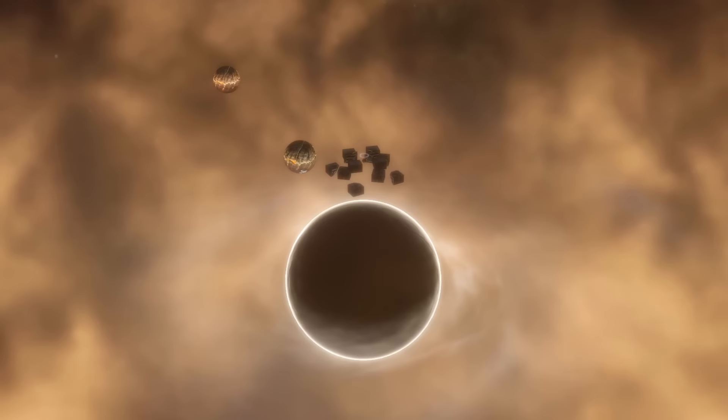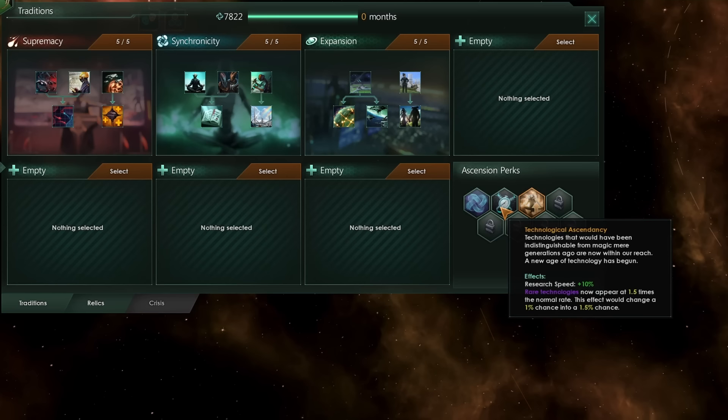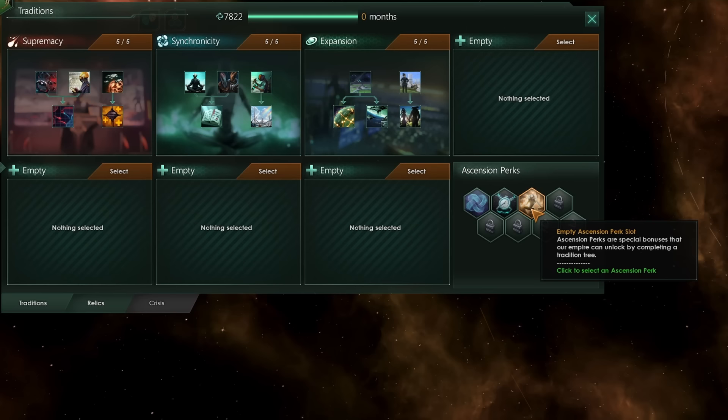In order to become the Crisis, you will first have to take the Become the Crisis Ascension perk. To be able to take this perk, you must first have unlocked and taken two other Ascension perks. Therefore, the earliest you can take it is your third Ascension perk after you've completed three traditions.